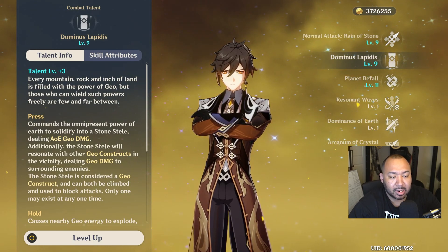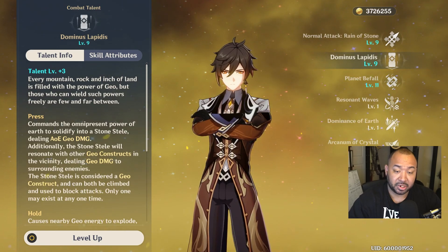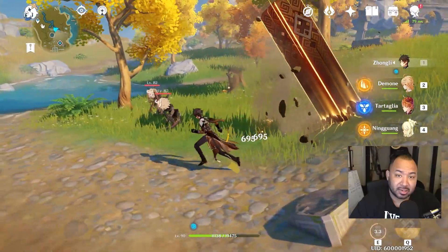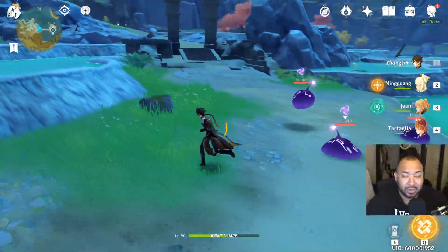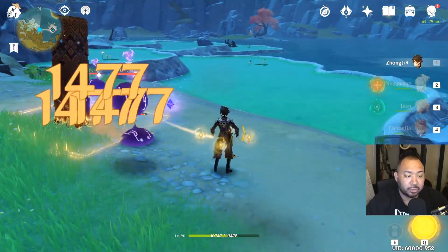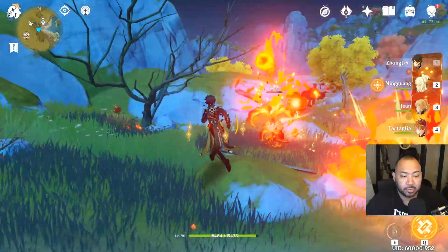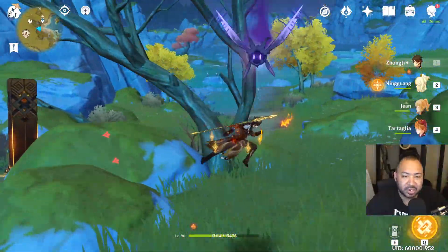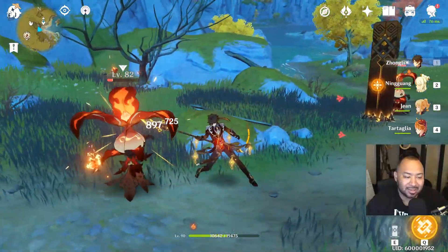Now let's talk about constellations. His first constellation, Rock the Backbone of Earth, is probably one of his best — it increases the number of Stone Steles he can summon. The Stone Steles will resonate and generate energy for Zhongli. Being able to create multiples of these provides another instance of damage through resonation that allows you to deal more consistent damage to enemies, including pesky ranged enemies like archers or Whopperflowers, or to create a prison for enemies they can't escape while dealing consistent damage overall.